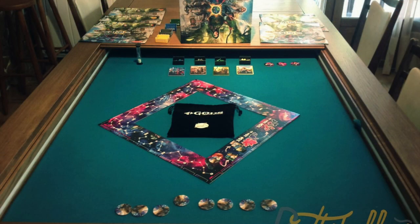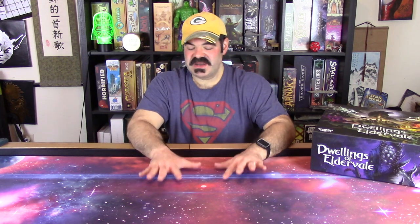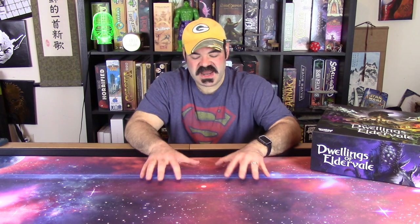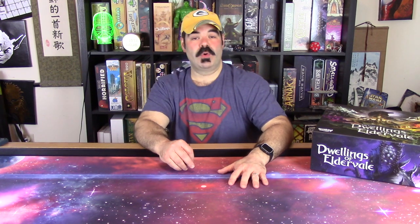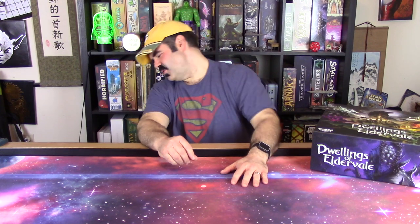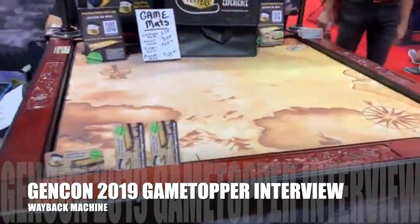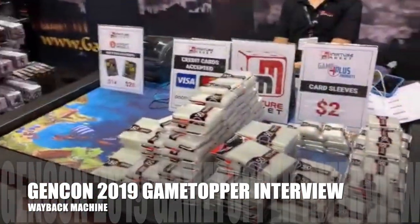But at Gen Con 2019, I was noticing publishers all around that place had all of these Game Toppers sitting there. I sat down at Reavers of Midgard and I was going, wow, it's a beautiful game table. Somebody spent some money. And then I happened to look underneath and the legs looked like it might have been a folding table — it didn't look like the top did. And that's when I discovered: oh, this is a Game Topper. This is sweet. How can I get one of these?